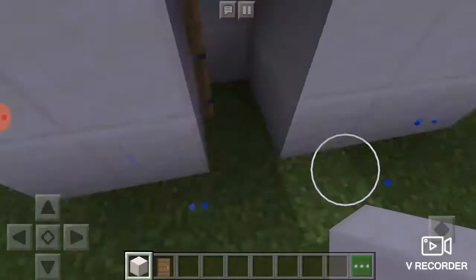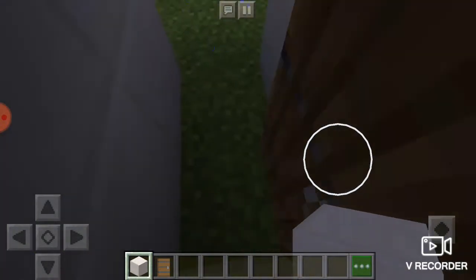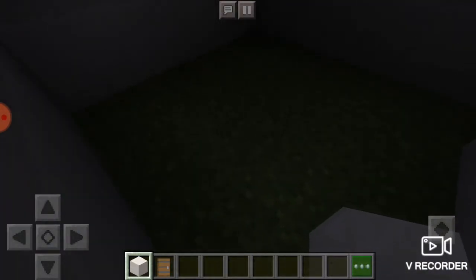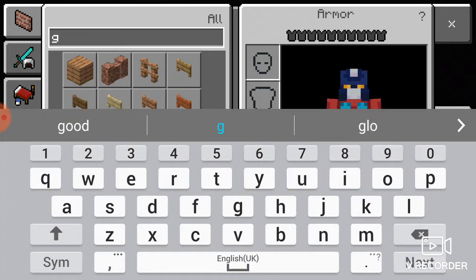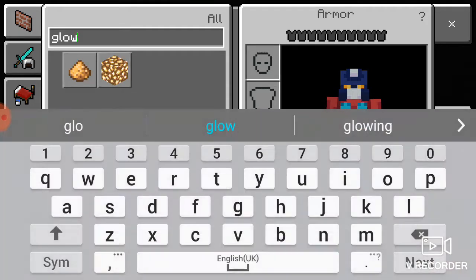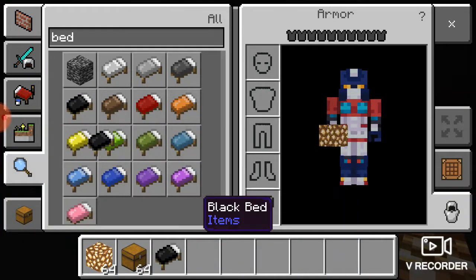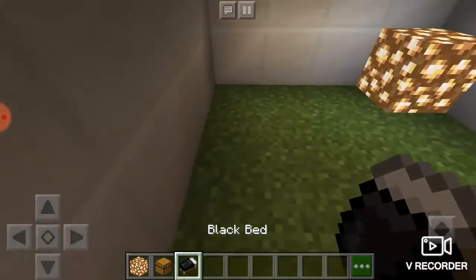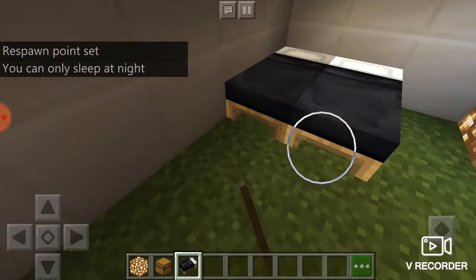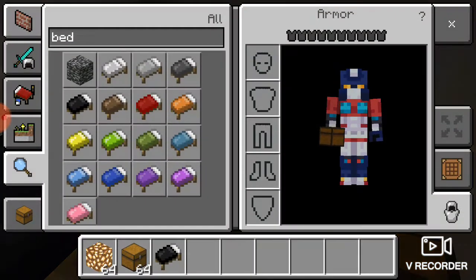I am finally done. You open it up and there is nothing in here, but what you don't know is when you turn around and press the door, you have a secret area. You can add glowstone to brighten up the room, and place a chest in the corner and another to make a double chest.